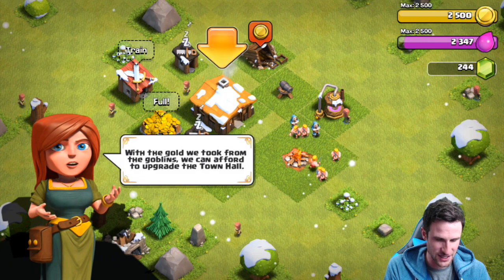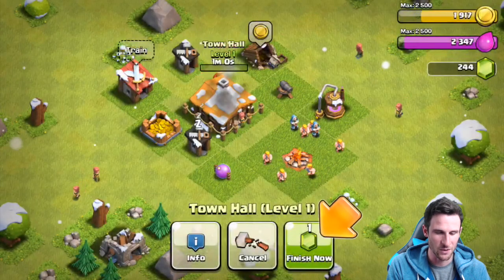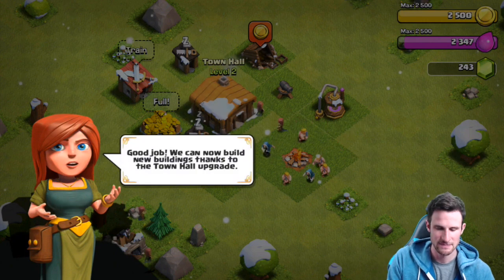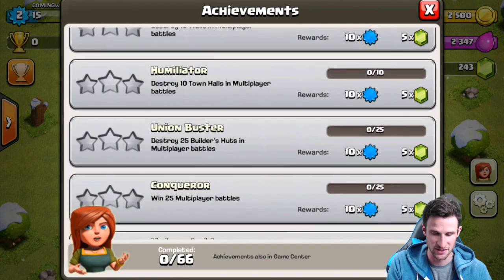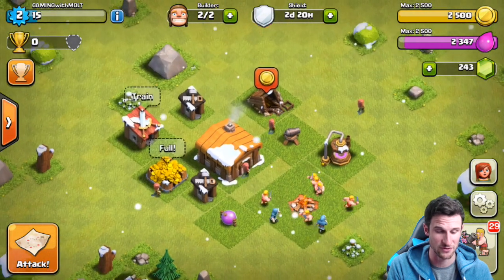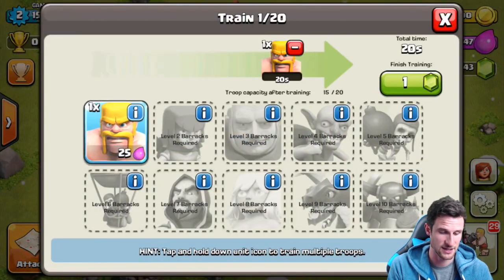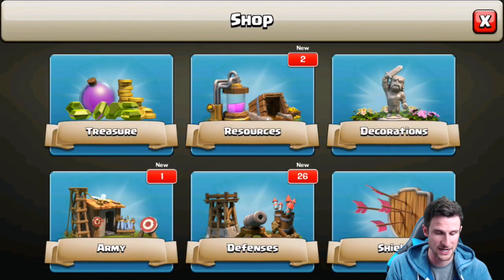We'll just finish all of it. Maybe we'll get Cash for Apps to hook us up with some gems so we can build all our builders. Let me know if you guys would be okay with that — it would make this a lot more fun. Let's go ahead and train some barbarians.